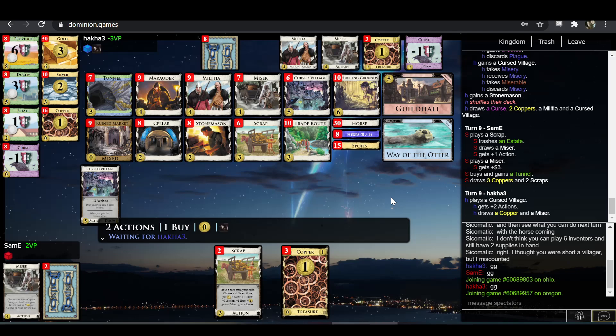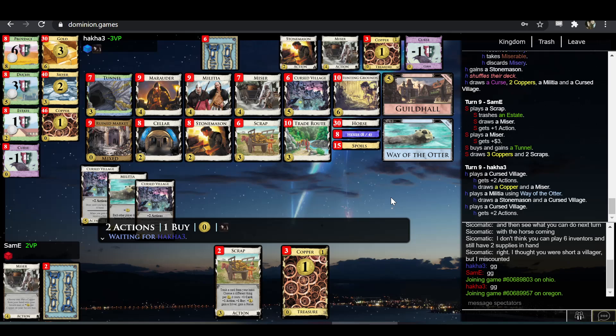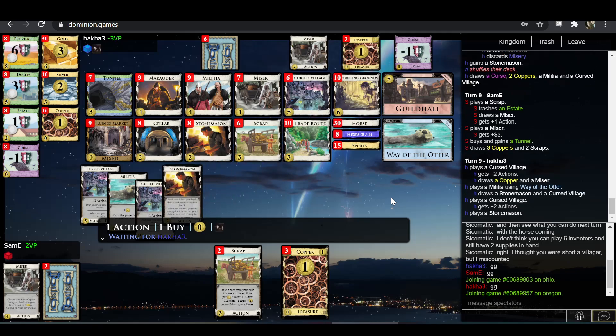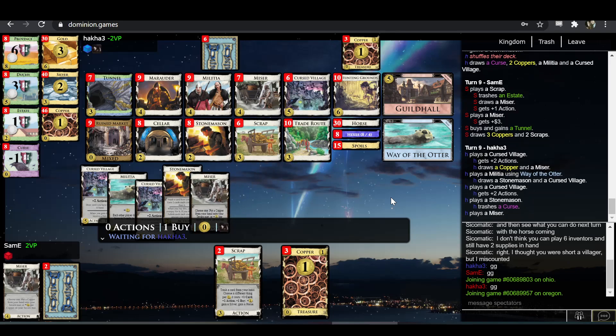Maybe the idea here is — I don't think they're doing the Tunnel-Guildhall thing I was describing earlier; it would be way too indirect starting with Cursed Village and Miser. My guess is the idea is maybe that Militia attacks will activate the Tunnel, and Cellar can as well, and then you can Stonemason the Golds into two Cursed Villages at a time — that'll be a quick way to get Cursed Villages into your deck.